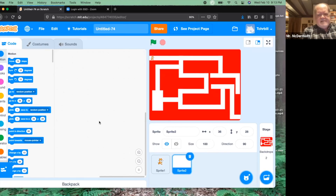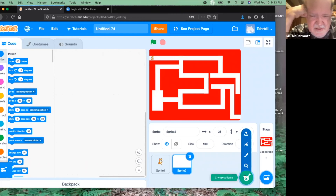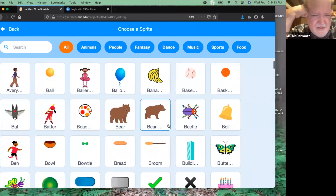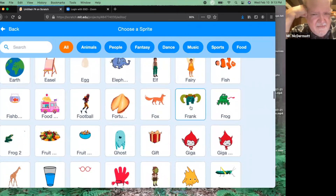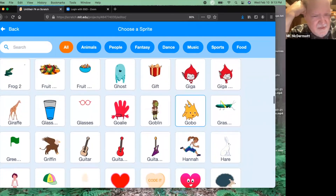We are going to use this video to talk about obstacles. An obstacle is anything that gets in the way of your character successfully completing the mission. You could use a character from here as your obstacle, like maybe have Frank zipping around your maze or whatever you want to do.